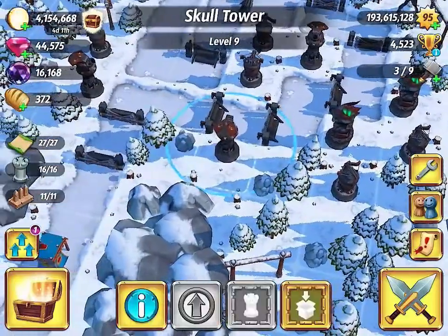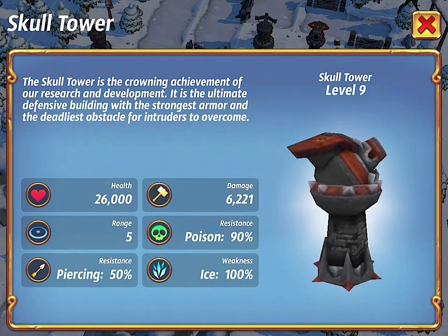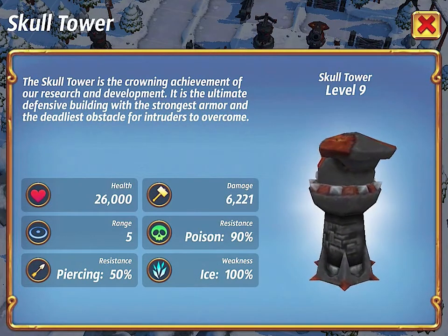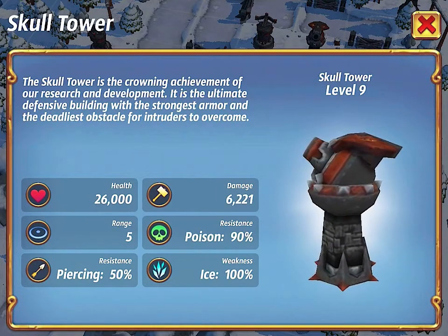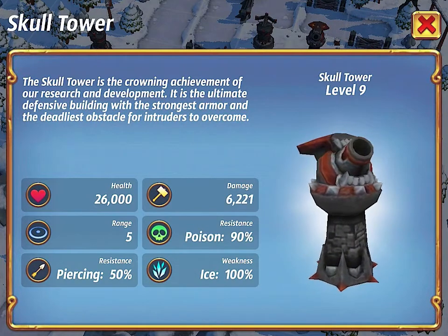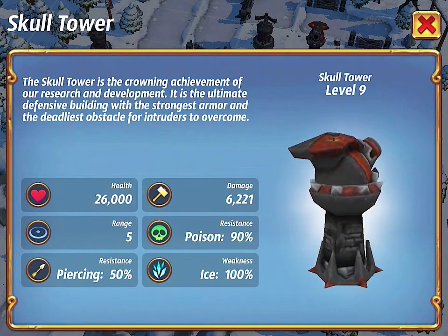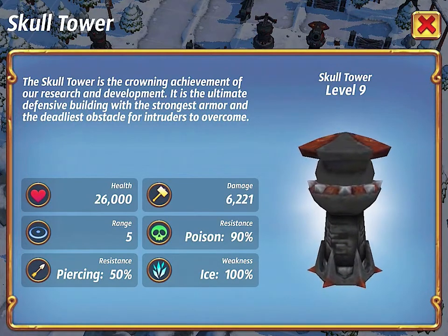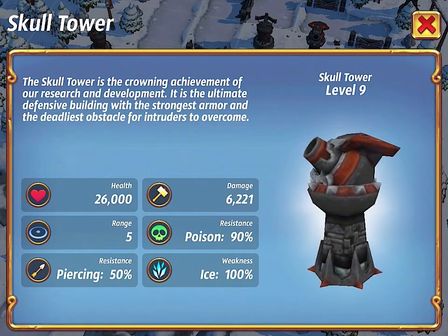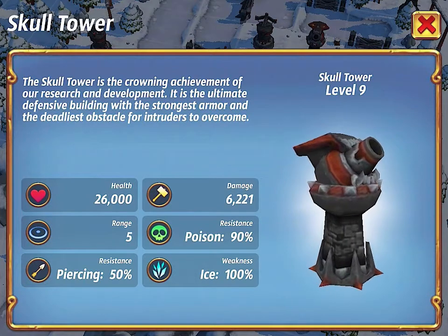Here's our level 9 Skull Tower. You can see 6,221 damage dealt out by the Skull Tower, so the Gargoyle still doesn't hold a candle to what a level 9 Skull Tower can do — not even close; it's maybe 20% of what it can deal out. But when you think about what a level 9 Skull Tower can do to a raiding party that doesn't have sufficient ice or blunt damage to take it out quickly, it can completely annihilate your raiding party.